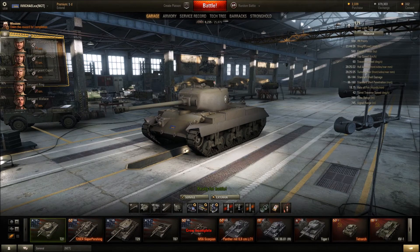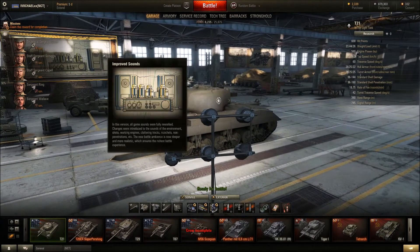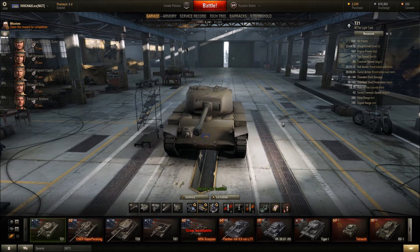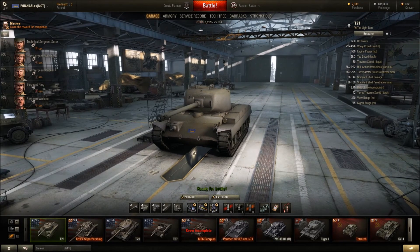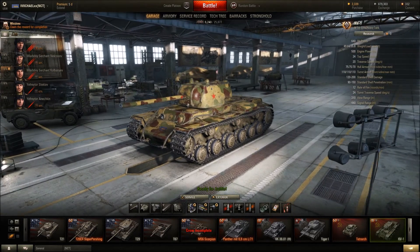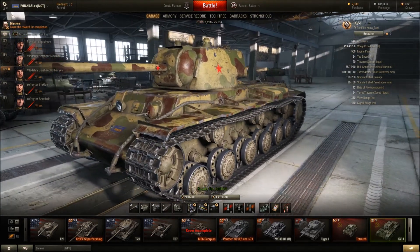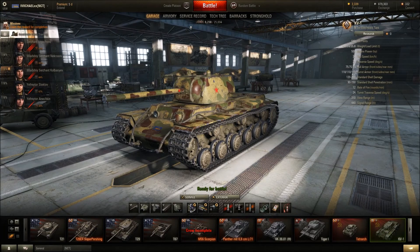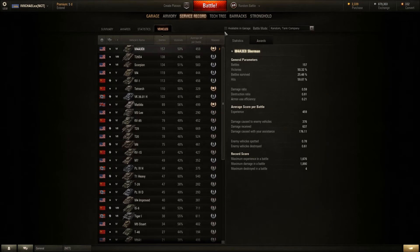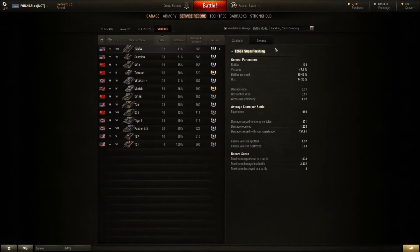There's some weird tearing on the line over there — not really tearing, just some little white flickers, that was weird. Anyway, if you want to check your mark of excellence status, you go to your service record, then vehicles, and I usually filter by 'available in garage.' Then you pick the tank you want to look at.